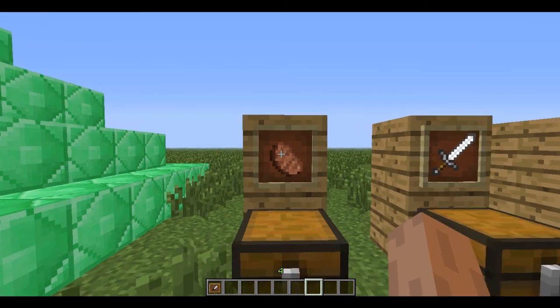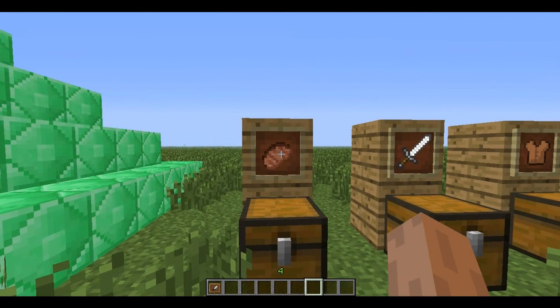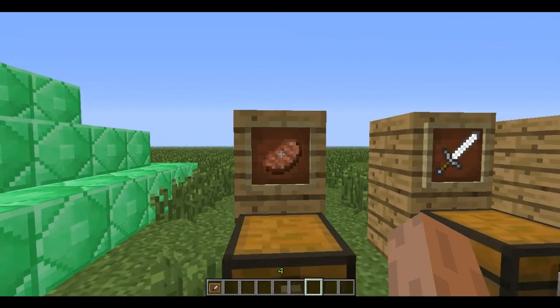Item frames. You just get an item, right click it on this frame, and you put it right there. So you can rotate it with right click.